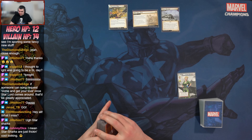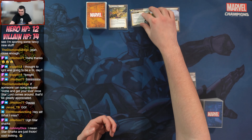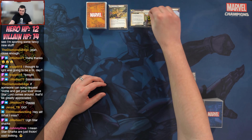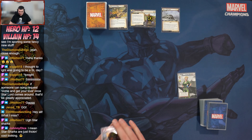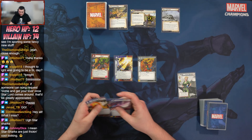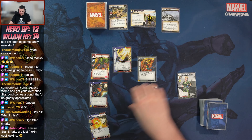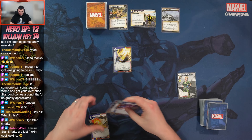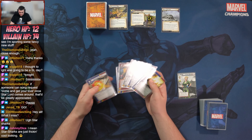We flip the environment card — Rocky Outcrop. It makes an undefended attack against you and heals one damage from the villain, but he won't be alive long enough to use that. It comes in with two threat. We get six cards. We've got Hulk and an Energy Channel right off the bat, plus an Endurance — we can almost fully load Energy Channel this round.